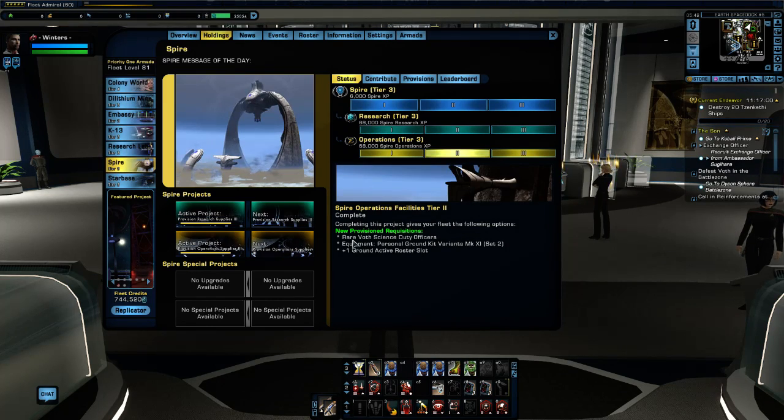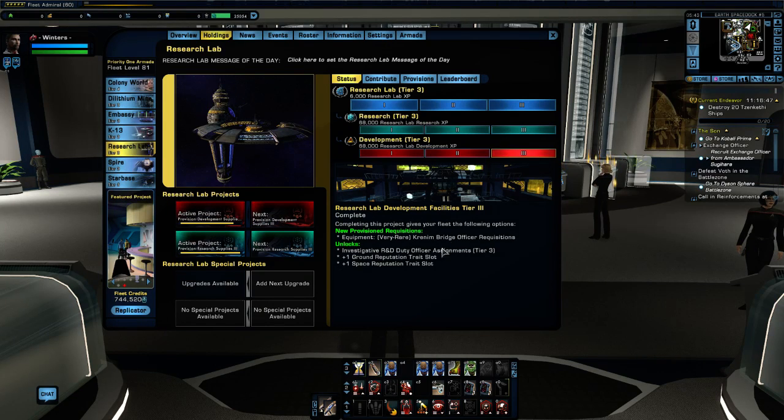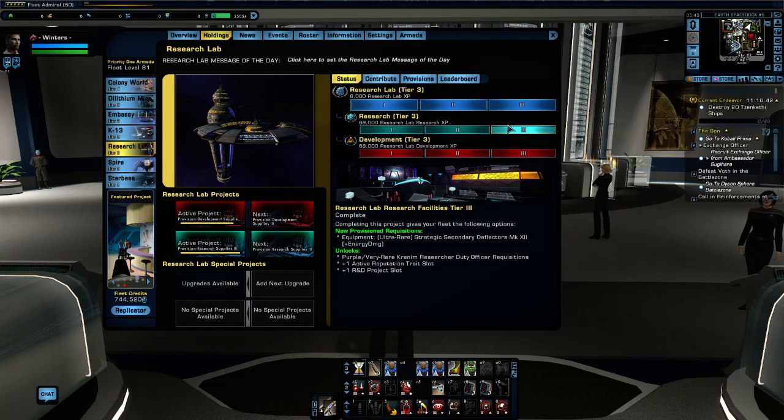You can go through all the different tiers — rare Voth science duty officers, personal ground kit variants Mark 11, plus one ground active roster slot, and so on. Tier 3 on the Research Lab unlocks purple or very rare Crannium researcher duty officer requisitions, plus one active reputation trade slot, and plus one R&D project slot. You can purchase those things from the Research Lab.